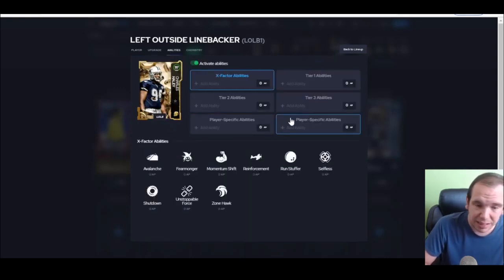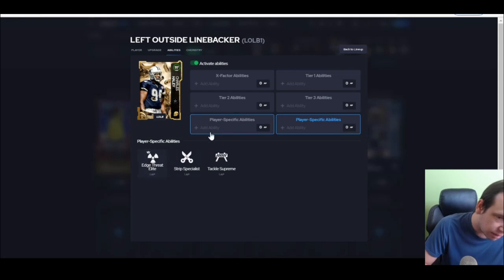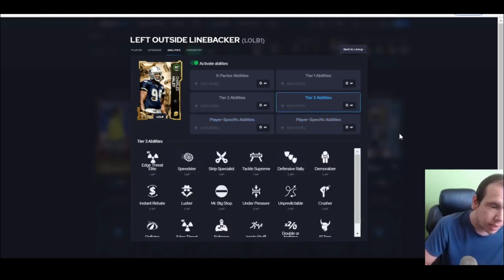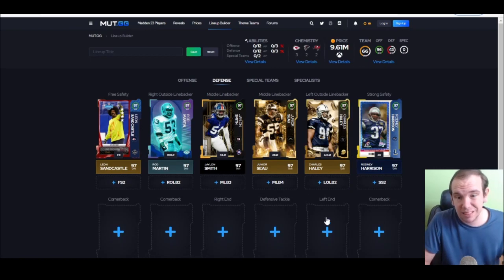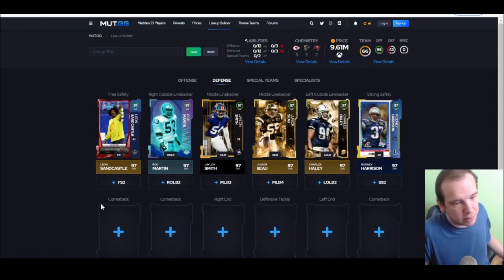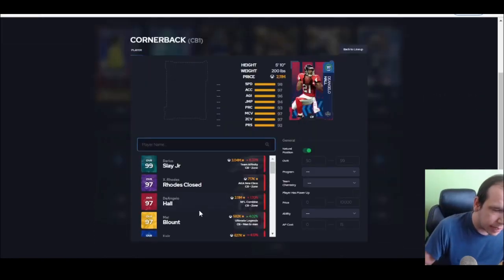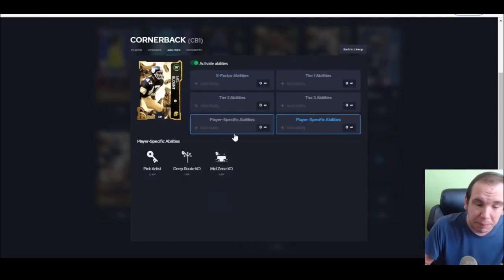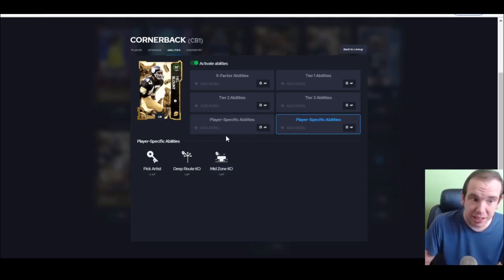Haley is going to be the best outside linebacker. Edge strip for one is amazing, double or nothing for zero is important, and you can even add speedster — tackle supreme is great, you can add a lot of things to him. As a blitzer he's definitely going to be the best one for the left outside.